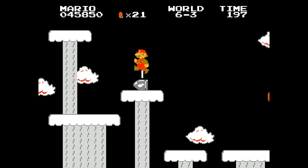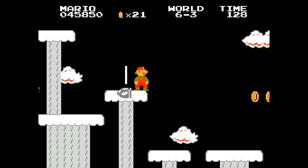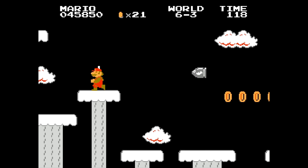As you jump on the bullet bill, you'll get this weird white line behind Mario, and it'll slowly push him more and more into the ground. Eventually mine got stuck in the ground, and even fell down. Pretty weird, but pretty cool.